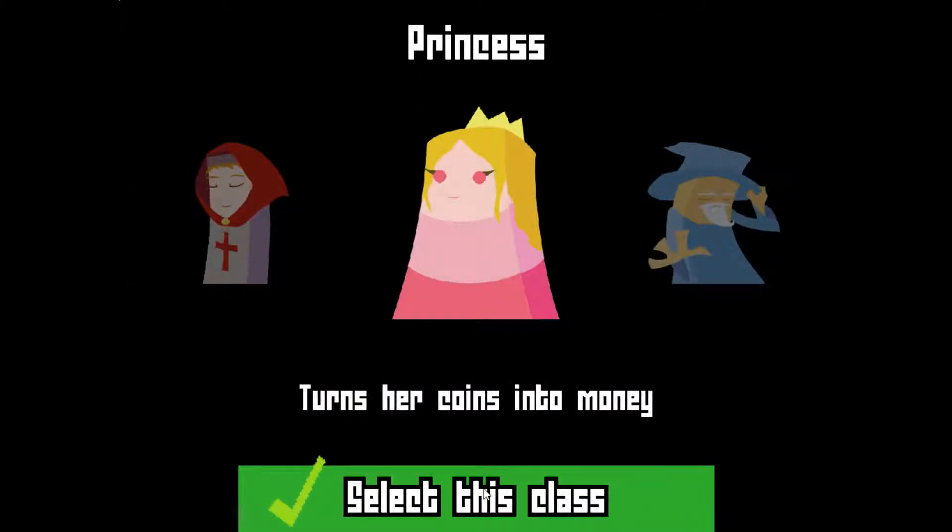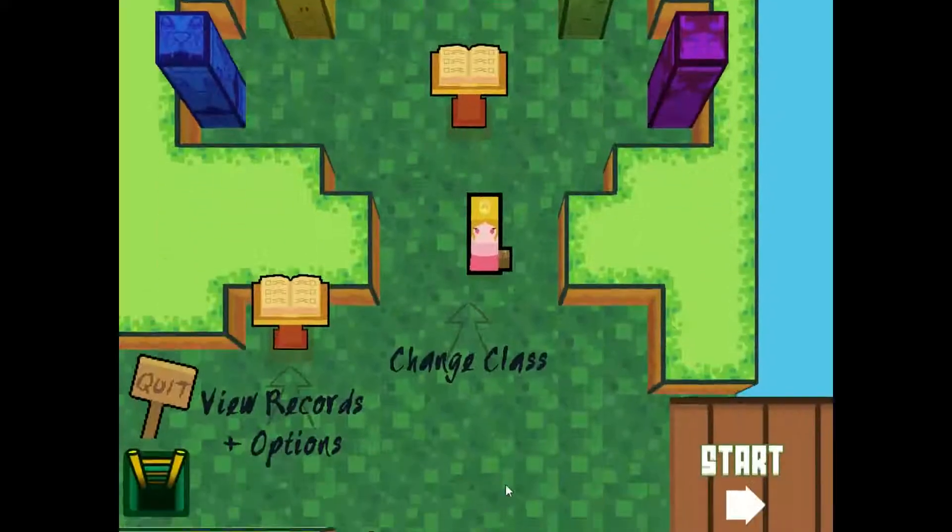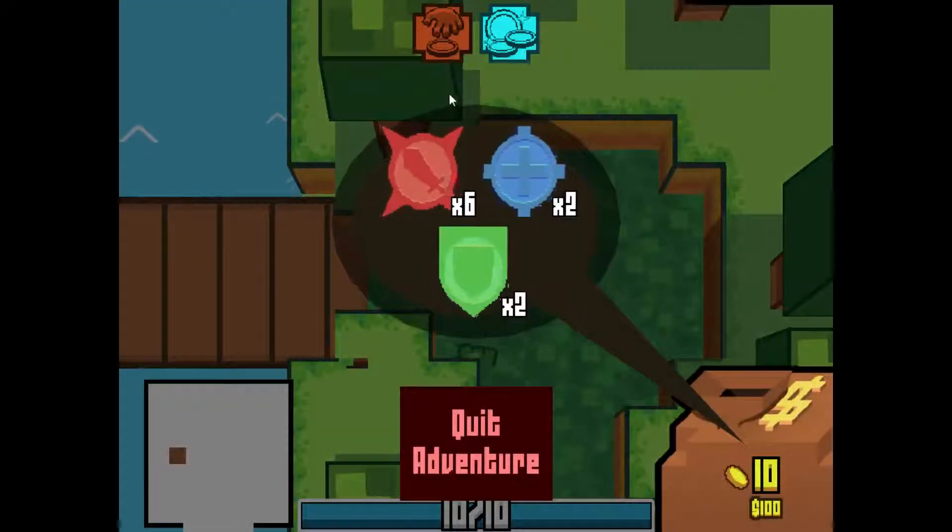Today we're playing as the princess. This turns her coins into money. This is really cool, in my opinion. It's kind of hard to explain exactly what she does, so let's actually just go in and look at these exactly. Every single time you cast a coin, or several coins, you drop two coins. However, you gain gold coins whenever you cast.